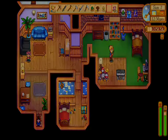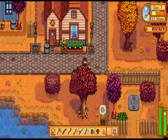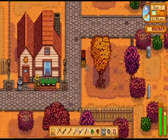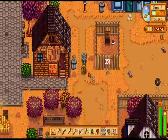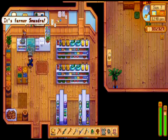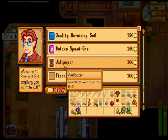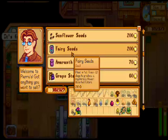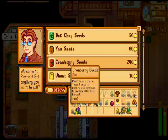I'm also giving gifts to this guy named Sam. He's an available bachelor in the game, but I'm not exactly going for him — I just give him gifts because I like his personality and I think he's cool. You really get to know the characters if you give them gifts and spend time with them, so that's what I've been trying to do.